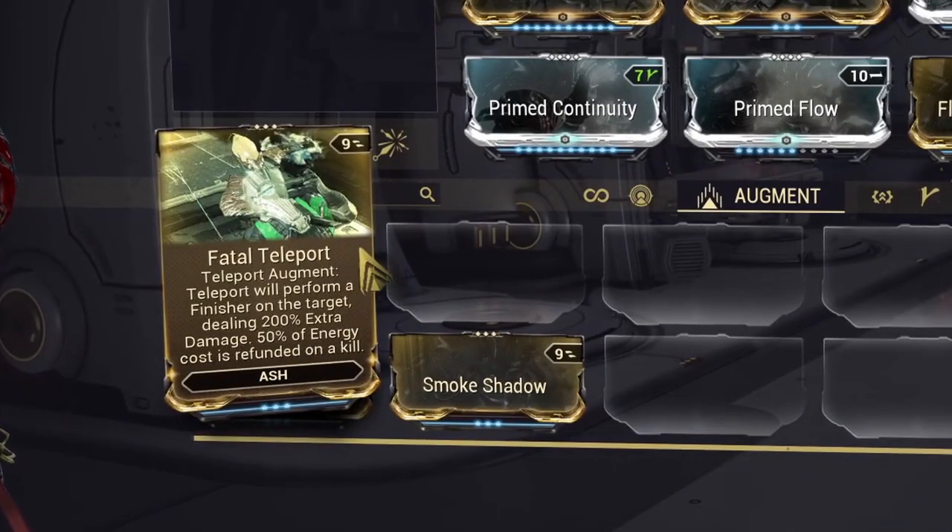Fatal Teleport is an augment I want to love, but it's not practical enough to recommend outside of a fun gimmicky build. It changes Ash's Teleport into one that automatically performs a finisher on the target with a 200% damage bonus. While it feels epic to appear behind an enemy and finish them off, in practice the slowdown is really frustrating in Warframe's fast-paced gameplay — I often feel I'd rather just teleport to the enemy and do my own thing.